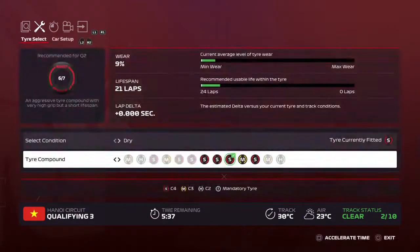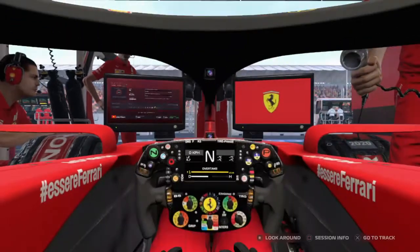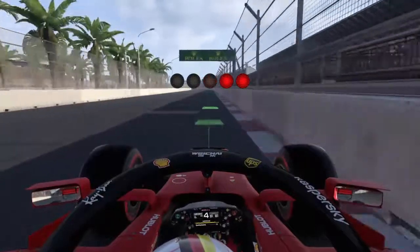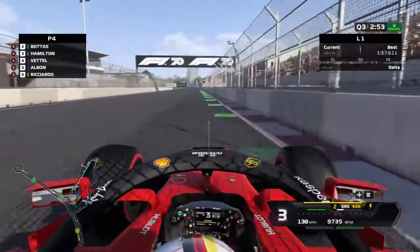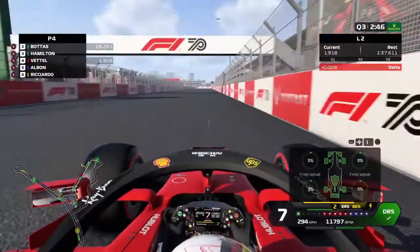We were still on the extra set of soft tires used in Q2, but luckily you get an extra set of softs in Q3 just in case. Now we're starting another flying lap — hopefully better than the first, maybe challenging for pole or second. Coming through the penultimate hairpin, losing traction — I still have to learn how to handle that. We don't take the final corner too tight, though we're a little red in the delta.